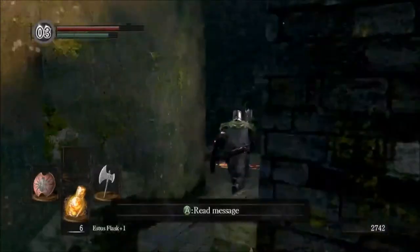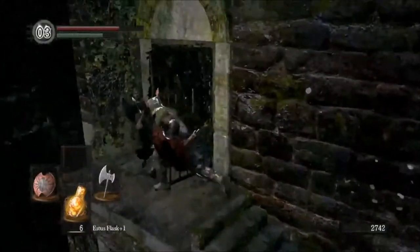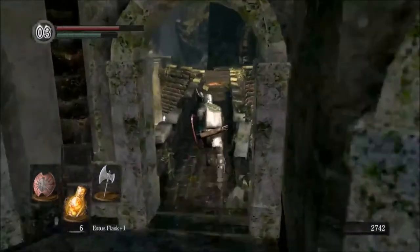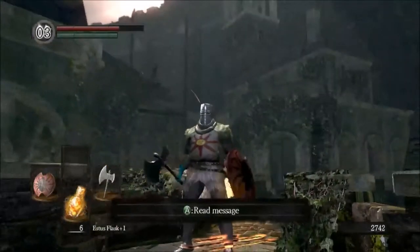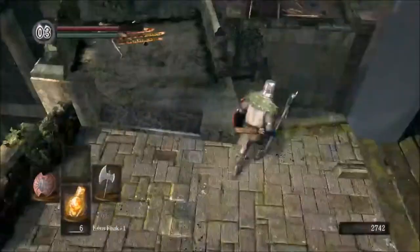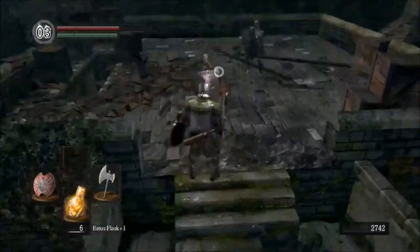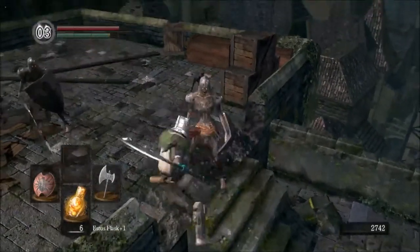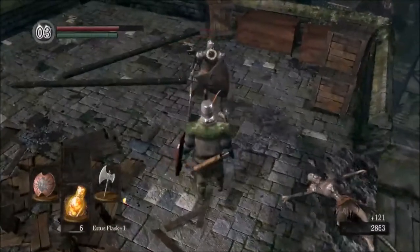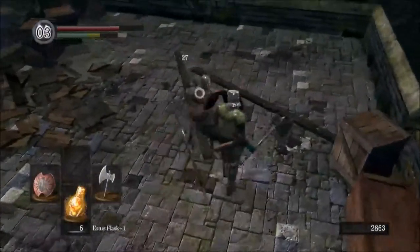That is a dead body. I was in full defensive mode because I saw something. The firebombs are coming from there — the area we're in is only just down this side. We'll parry these guys; you can backstab them quite easily as well. They're not too... come on, attack me. 1v1 me scrub. Fine — I'll just chip away at your health through your shield.